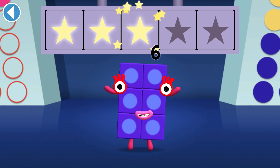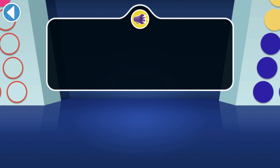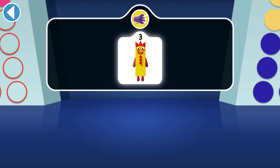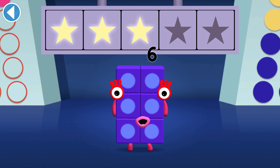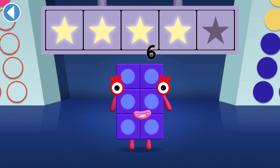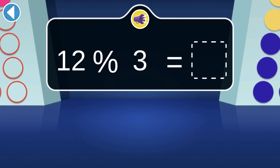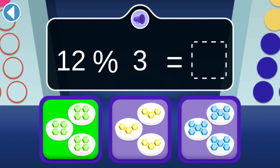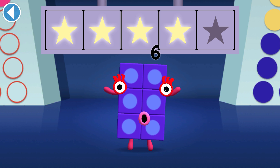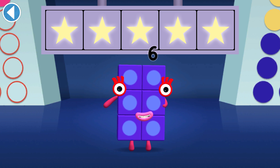You won three super shiny stars! Which Number Block can split into threes? You won four super shiny stars! Which picture has 12 gems shared equally? Hooray, you won five super shiny stars!